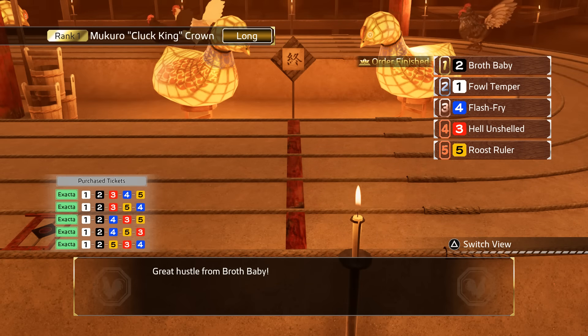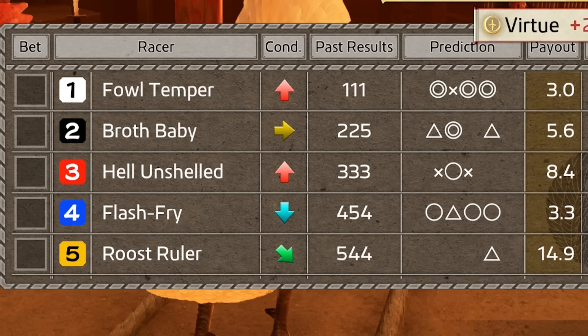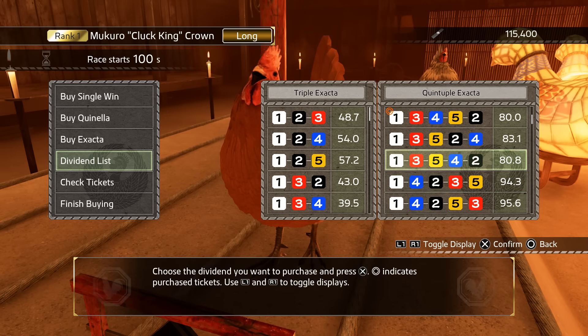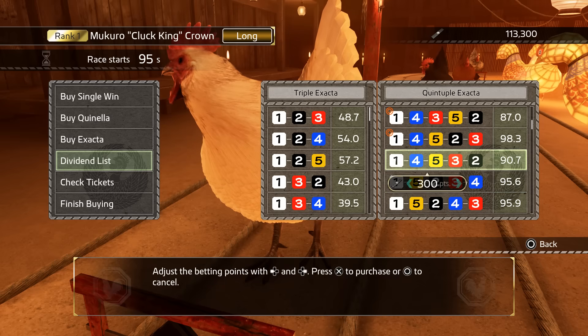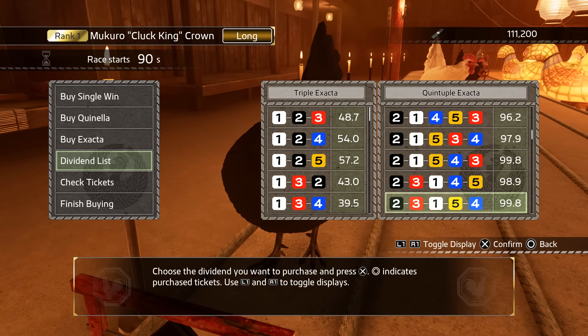After that, go into the actual minigame. What we want to do here is go into Buy Tickets and bet on one chicken that looks like it will win. To get an idea about that, look under two tabs in particular: the Condition tab and the Prediction tab. The higher the condition, the better the odds. And under the Prediction tab, the more double circles, the better. There are multiple ways to bet on a race and it can be super overwhelming if you're new to this, but simply put, you want to bet on all possible outcomes for the one chicken that seems like it has the best chance to win.